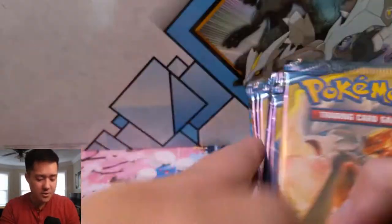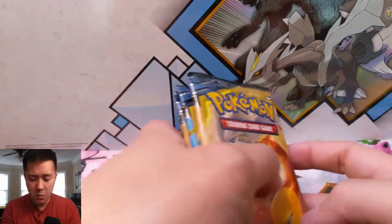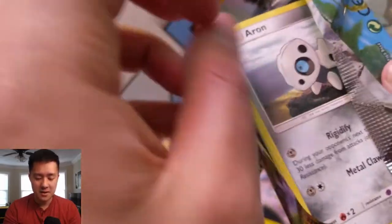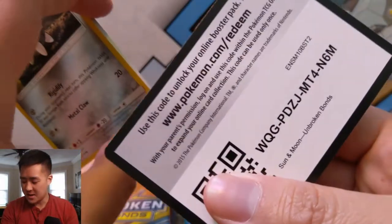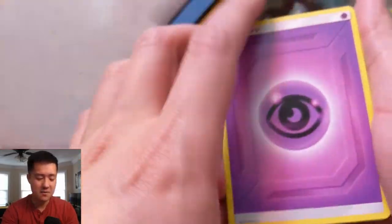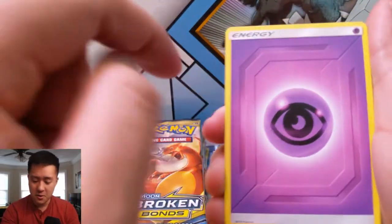One of the cards I was really excited about is the Whimsicott, and I actually did see a video from Tricky Jim where he uses it with Porygon Z to basically accelerate the special energies — Porygon Z can do as many as he wants, which is pretty insane. I'm really happy Whimsicott is finally seeing some action, and his passive ability gives them a lot more survivability.